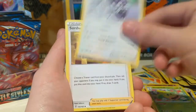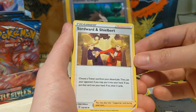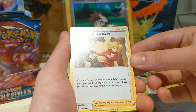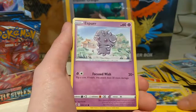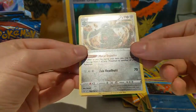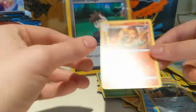Fire Energy, Weepinbell, Indeedee. Actually, I don't think we've seen this — but this is a Swords and Shieldbert. Electabuzz, Esper, Timbur, Galarian Slowpoke, Corphish, a Bronzong, and the regular rare Centiskorch.